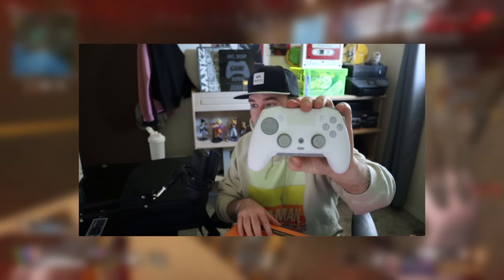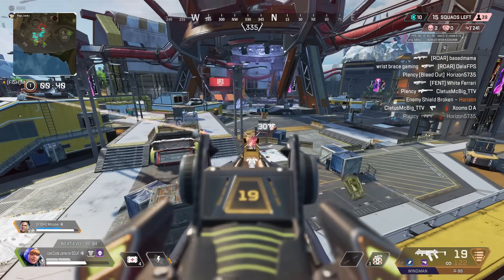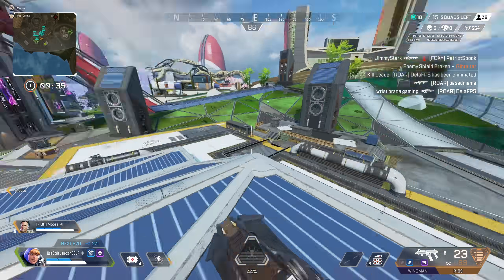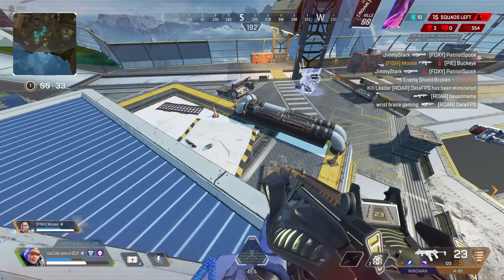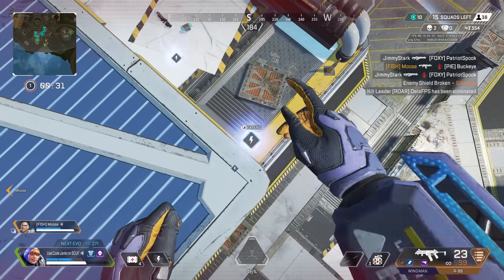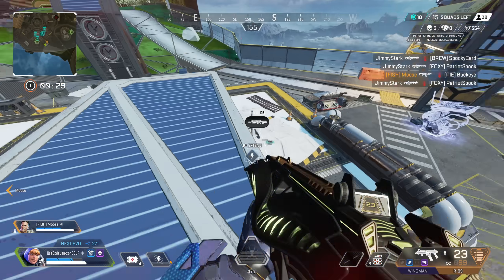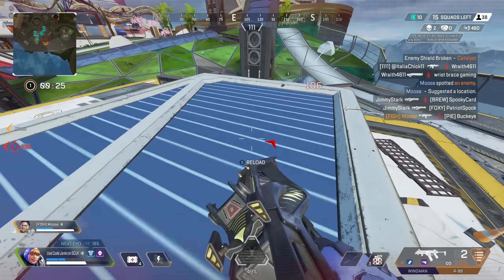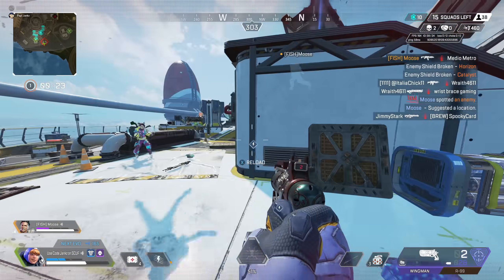Thing with this controller though — this is for PC only. This does not work on consoles. Scuf has console controllers, but this is their first PC controller. So if you're a controller player on PC, this is the one. Scroll down, there's a link down below. Click on that link, it'll bring you to the Scuf website and you can check out the Envision Pro for yourself. If you're in the market for a new controller, you can use code JANKS at the checkout — it's a discount code, so you save money on your order. Thank you guys for watching. Thank you to Scuf for sponsoring. Now let's get into the games.